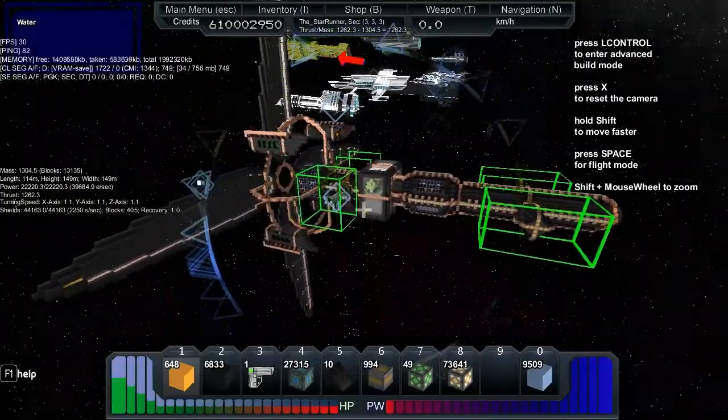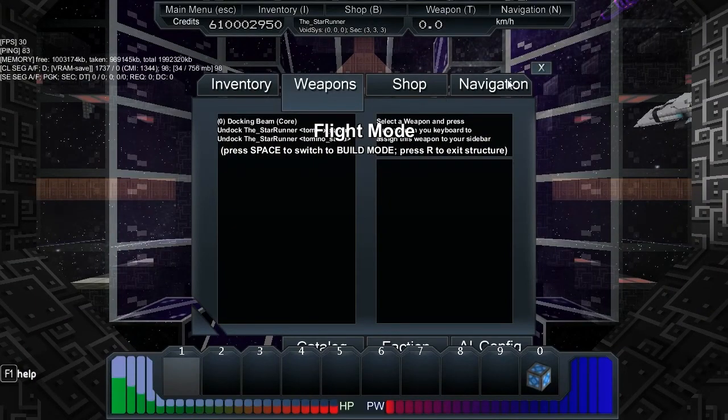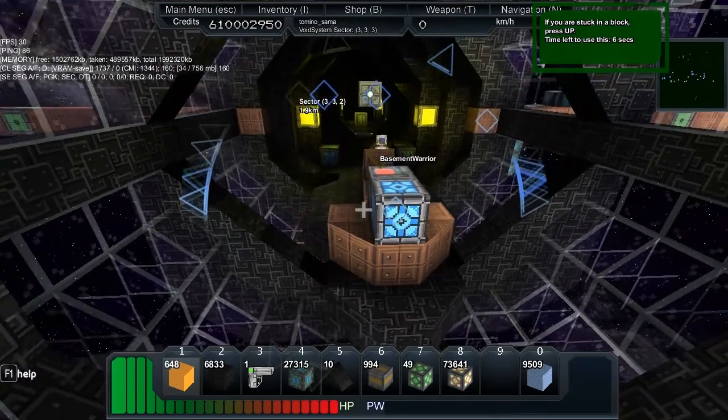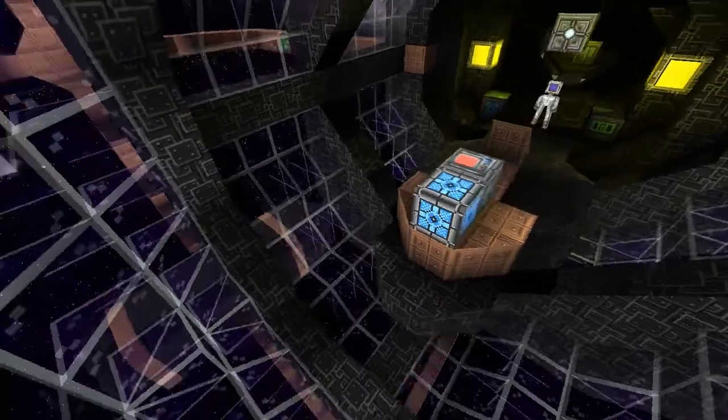22,000 power, 39,684 recharge per second. I'm not going to fight. It doesn't need guns — it's got turrets. I recommended turrets for people so they can just, you know, not have to aim at things and go off course.